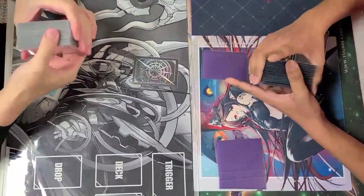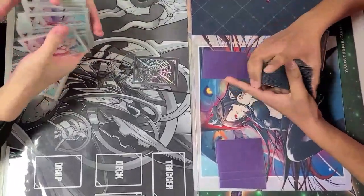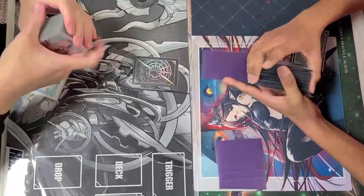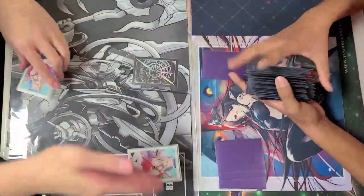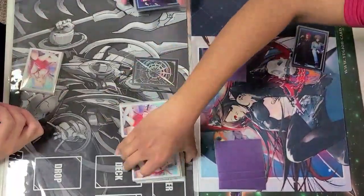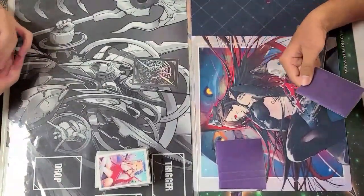Hey everyone, this is Curb and I bring you another game from our case tourney over at Project CGC over the weekend. This match is from Top Cut — specifically the first round of Top Cut. On the left we have Jimmy playing Minerva, one of the new ride lines from BT-8, the namesake of the set, Minerva Rising. And on the right we have the sacking champion, Joshua Rodriguez, my teammate, playing the Youthburg that he used to kill me in the last episode.